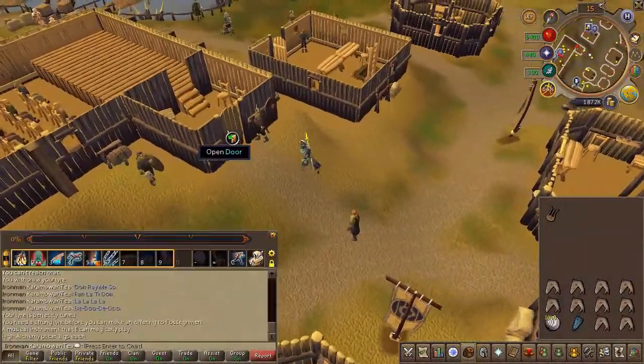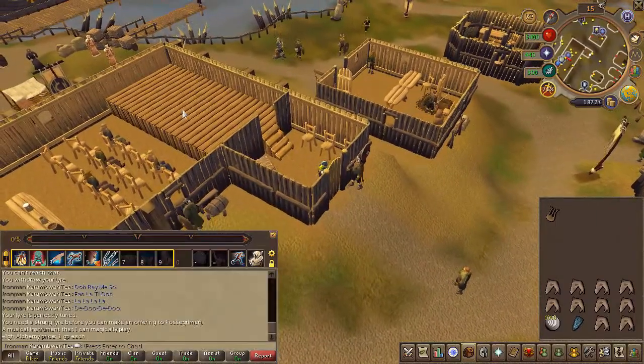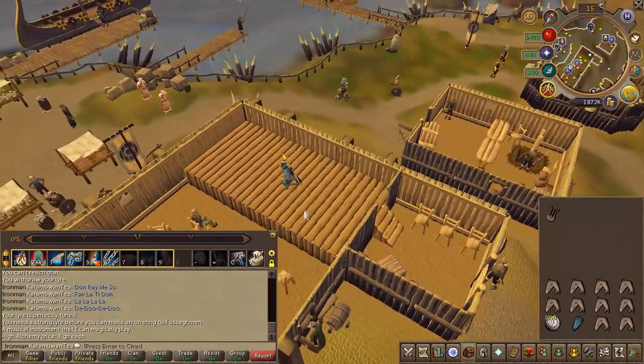Go ahead and use your raw shark on the altar — your lyre will now be blessed. Head back to the town hall. On the northeast side of the town hall outside, head through the door and play your lyre on stage.